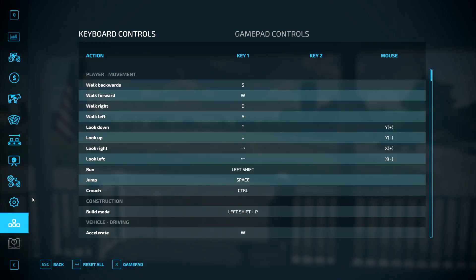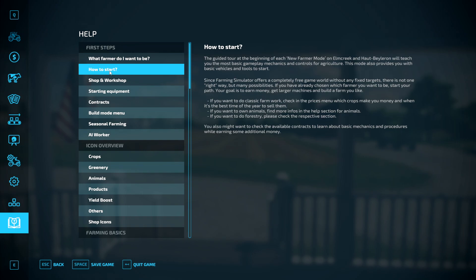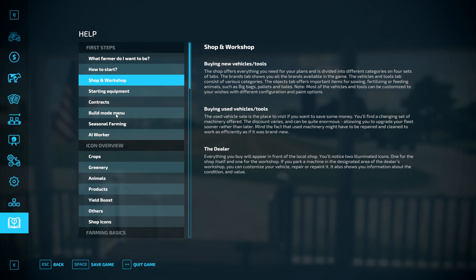Once you've done all that you can save. You also have key bindings — so if you've got special mods like GPS or Courseplay, I'll show you about key binding when we come to that. There's also a help menu — anything you're unsure about, like what type of farmer you want to be — agricultural, animalism, tree, or forestry — it explains all those things and how to start.